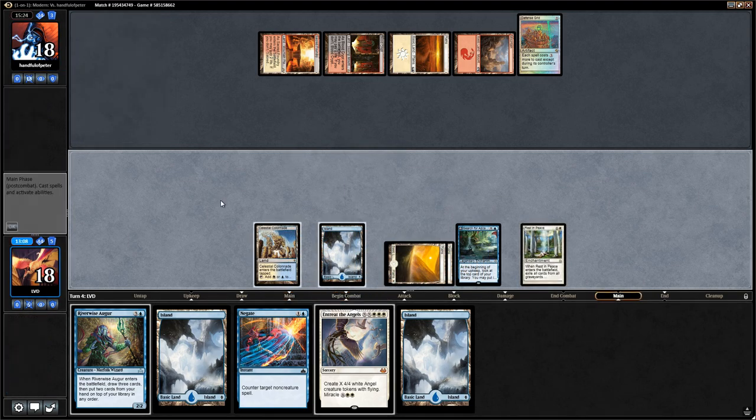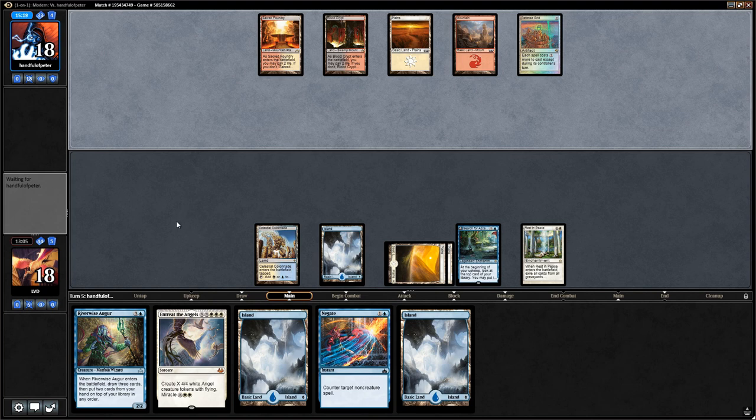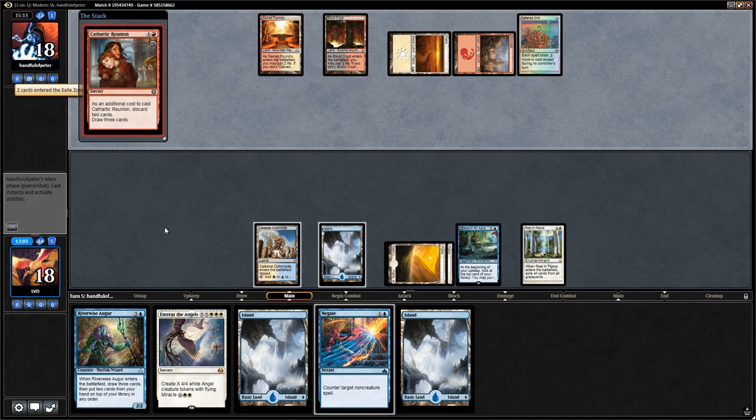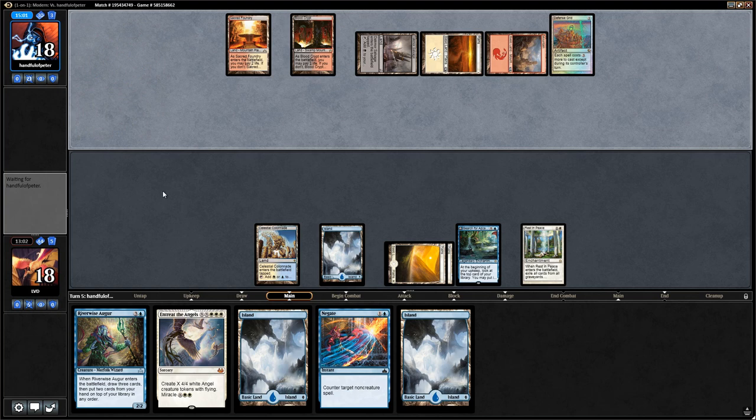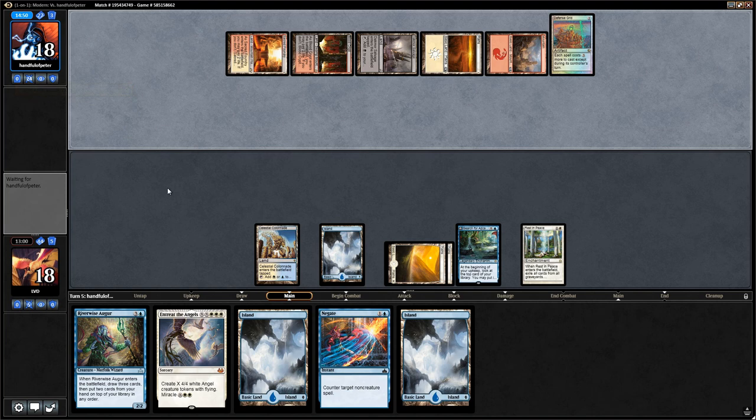Let's see if the opponent can win through a Rest in Peace. Now that we picked up Entreat the Angels, I'm not that worried about them casting random creatures from their hand since we can just overpower them with Angel tokens. Another Cathartic Reunion, a Dredge more Salvage, and another Reunion — that's all fine. The opponent has three cards in hand. We're going to cast the Augur and set up the Entreat.